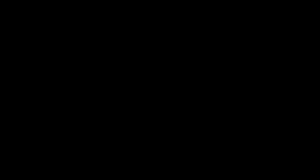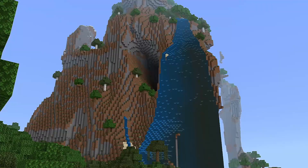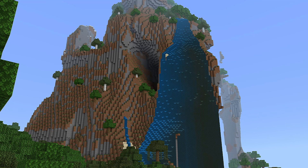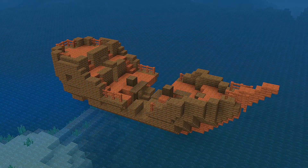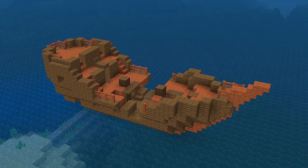This seed will spawn you in a forest right next to an ocean. There's also a mountain with a massive waterfall which looks really cool from spawn. If you go in a direction where both your X and your Z are decreasing, you can also find a shipwreck.